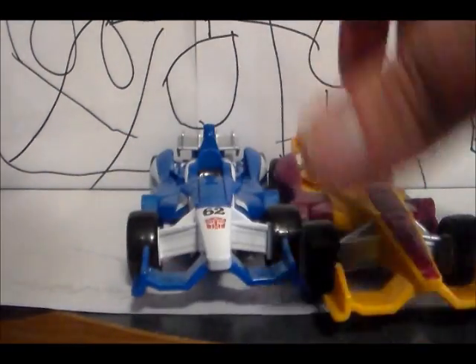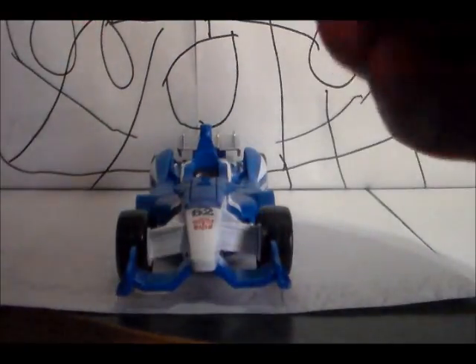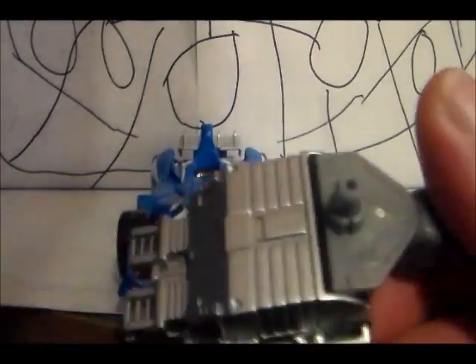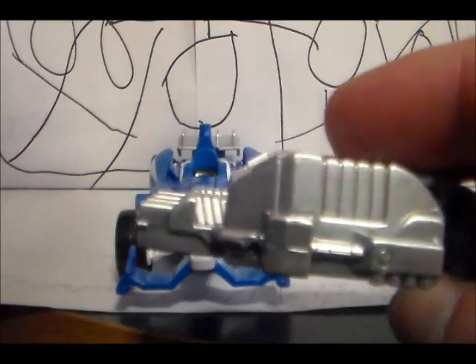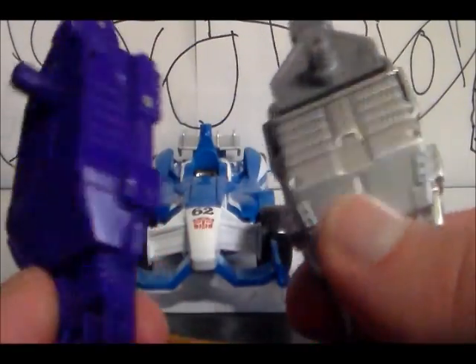He also comes with the same accessories — the sword-gun thing — compared to Draxrip's. This one is silver, and he also comes with the hand-foot gun, which is actually really decent. It's in silver paint with a blue pair, compared to Draxrip's purple. It's a really nice set.